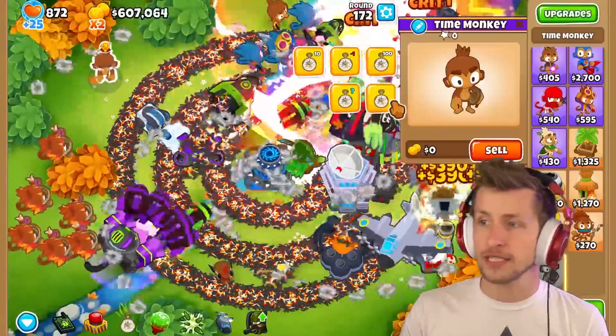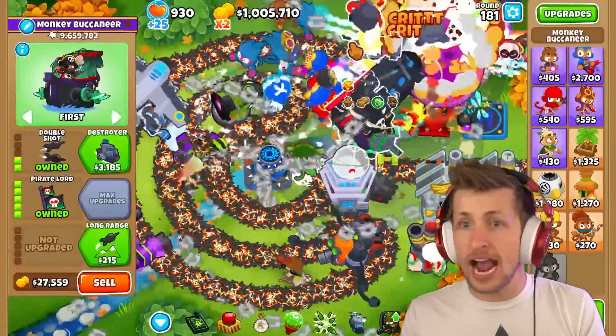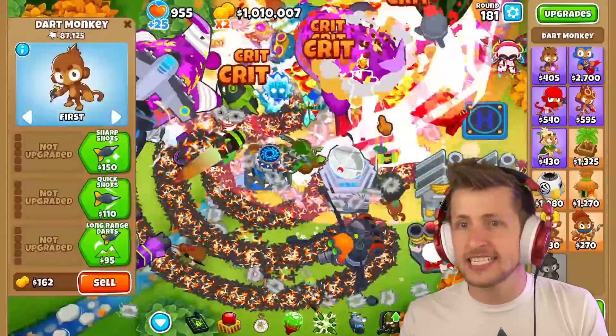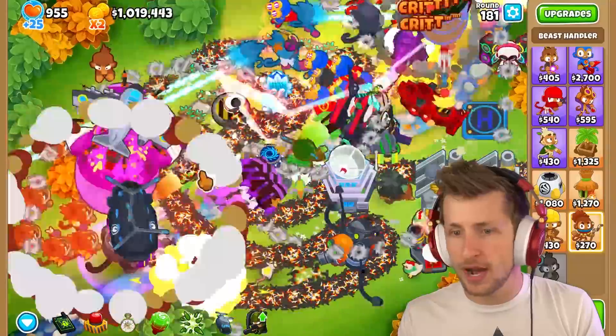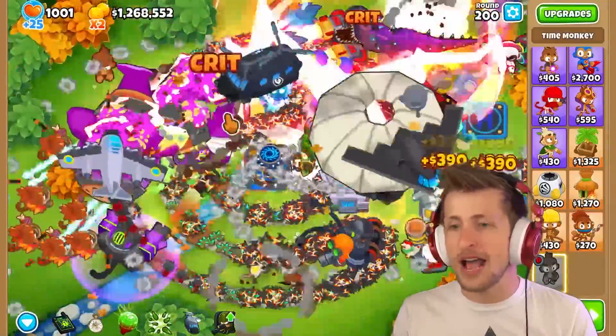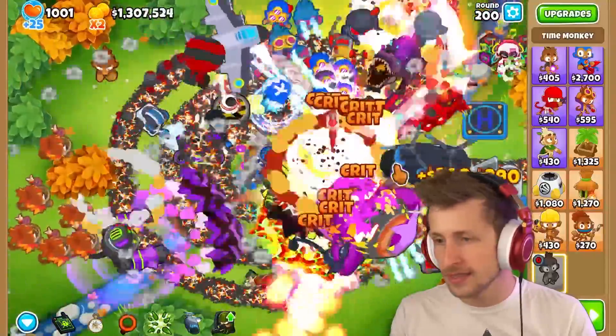Around round 150 using only middle path towers with automatic abilities. Nine million pops on the Pirate Lord — nine million! He's neck and neck with the Anti-Balloon Gunner. Beast Handler has two million pops. Let's see if it can beat round 200 — I don't think so though, no way.